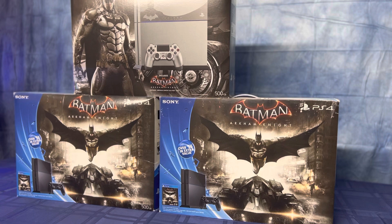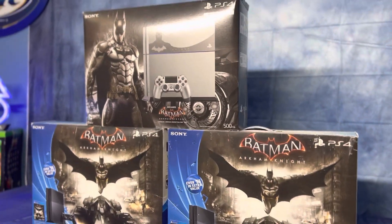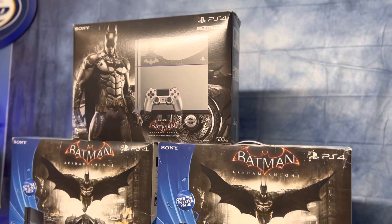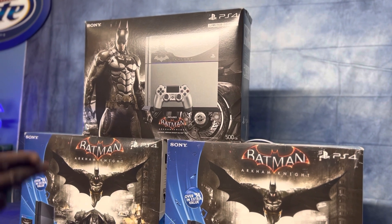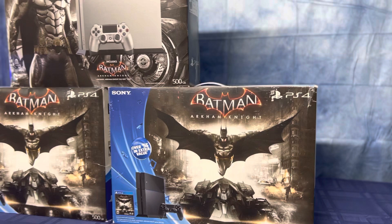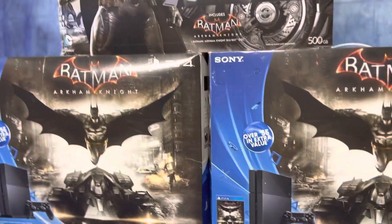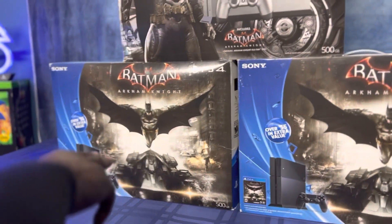Without further ado, let's get to the video. The steel gray console released with the game on June 23rd, 2015. On the side was the Batman bundle, released simultaneously on the same day. So zookeepers, you could have gotten this steel gray or this regular Batman bundle on June 23rd, or you could have just gotten the game.